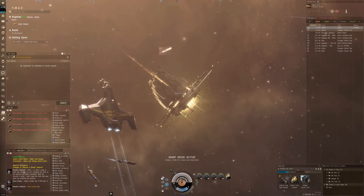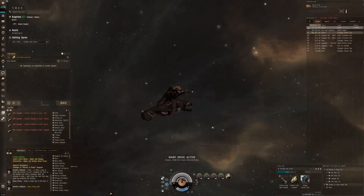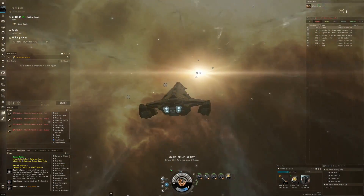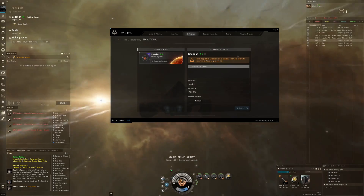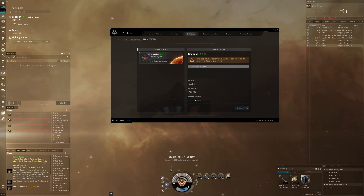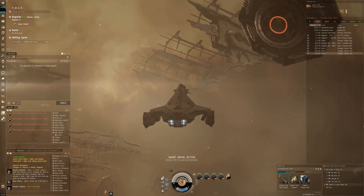Hi everyone, the Lone Wolf here, welcome back for some more EVE Online. In today's video we are taking a look at a drone escalation I received - I don't think I've ever done this before. It's called Pulverize the Pioneers. If you're looking for these escalations, just go to the Agency Exploration tab and they'll show up. The difficulty level is three, so this should be very doable.